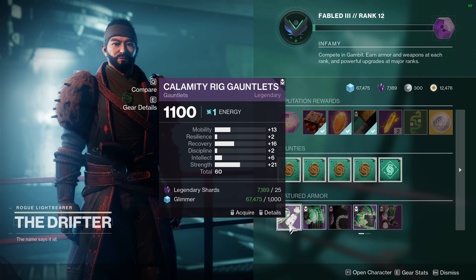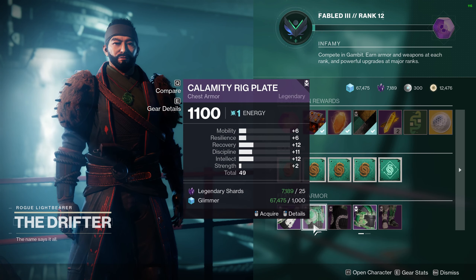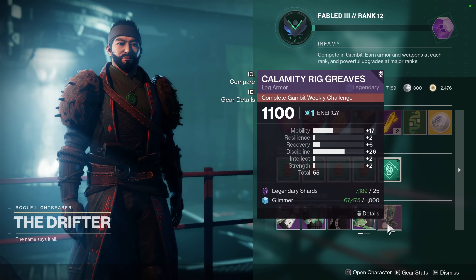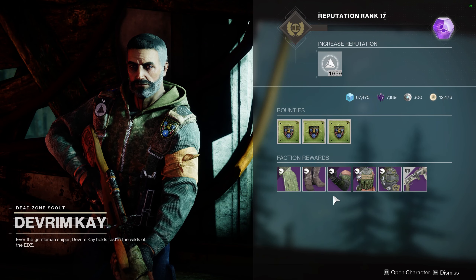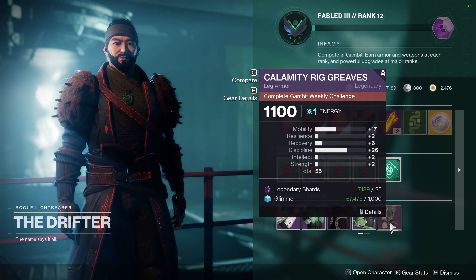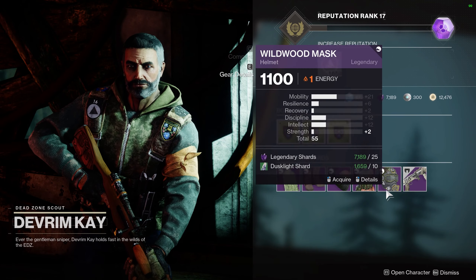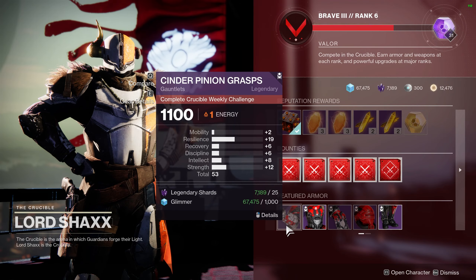For Titans, the Drifter is selling gauntlets with 13 mobility, 16 recovery, and 21 strength. Titans have some of the best melee abilities in the game so Titan melee builds are much more viable, which makes this a great piece. The Drifter is also selling leg armor with 17 mobility and 26 discipline. Nothing amazing here but 26 discipline does get you a quarter of the way to tier 10 discipline with just one armor piece and no mods.